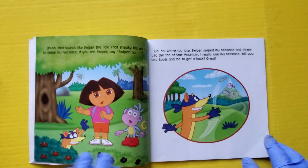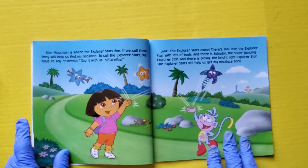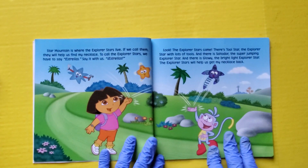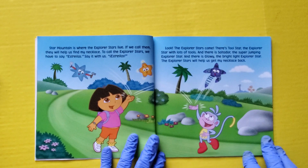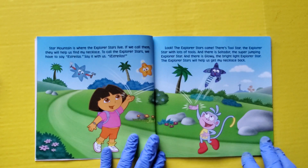Great. Star Mountain is where the Explorer Stars live. If we call them, they will help us find my necklace. To call the Explorer Stars, we need to say Estrellas. Say it with us. Estrellas. Look, the Explorer Stars come.